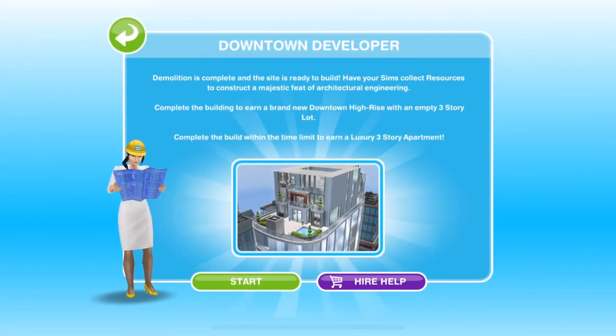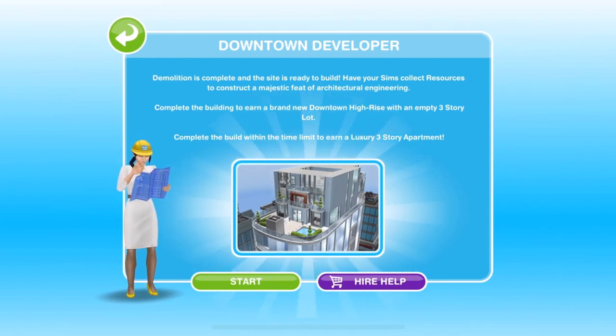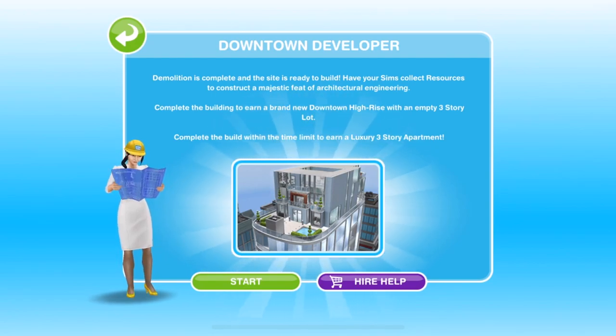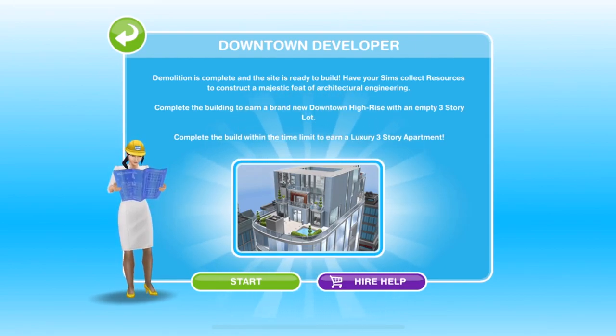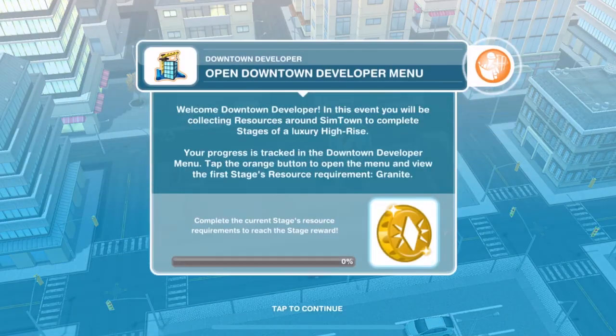If you complete this within the time limit you'll earn a luxury three-storey apartment. Just by completing it you will earn a brand new Downtown High Rise with an empty three-storey lot — we've only ever been able to do two storeys with the High Rises, whereas now we will be able to do three. So let's start and I'll take you through the grid. There is, as always, a little tutorial to help us.